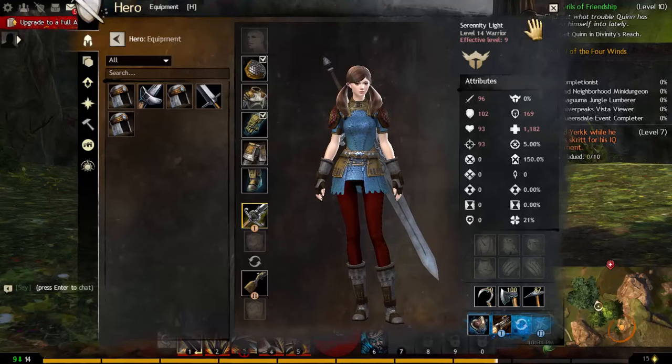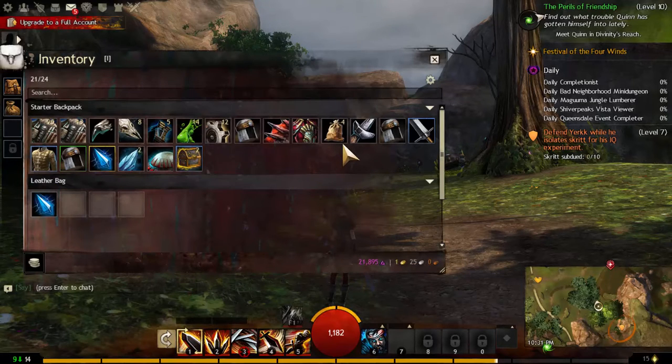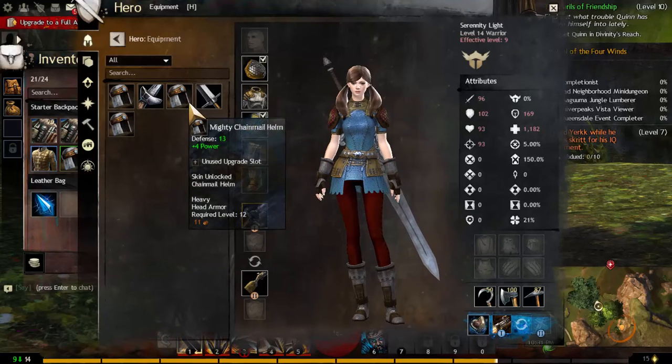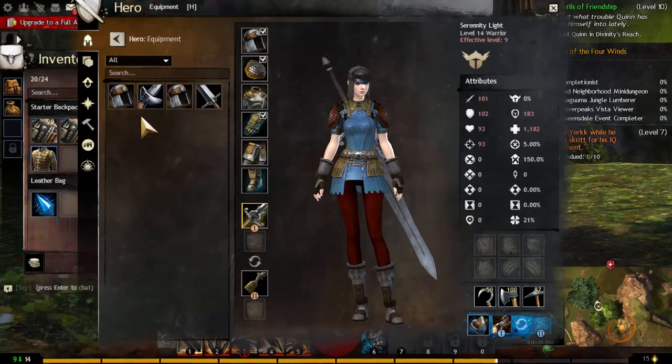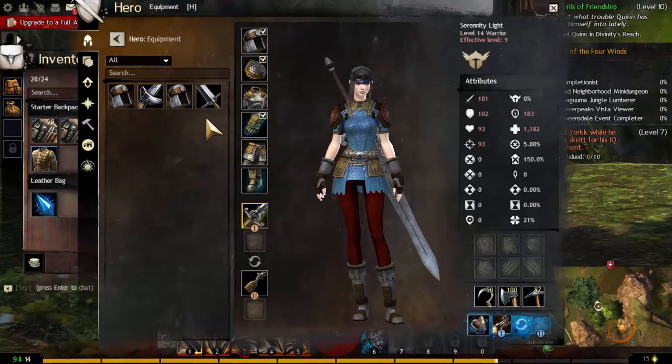We are a level 14 warrior and have explored most of the places. Our inventory was empty or full, so we figure this out before heading out. We hit the H button to check for upgrades and find a helmet upgrade we never put on, and we had deleted the pants we had because our pants are still terrible.